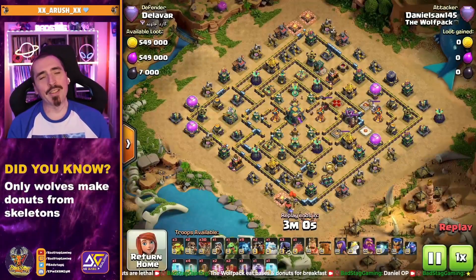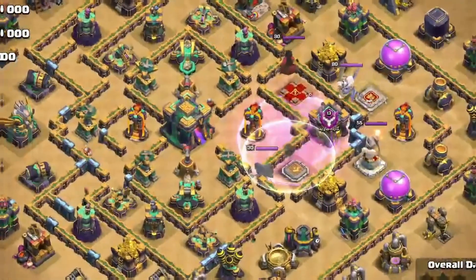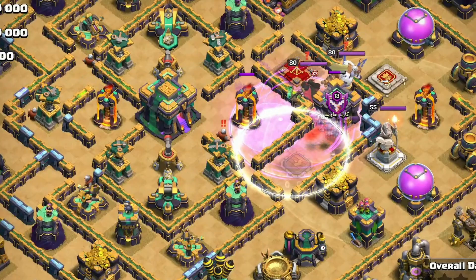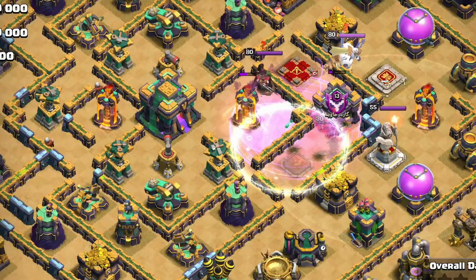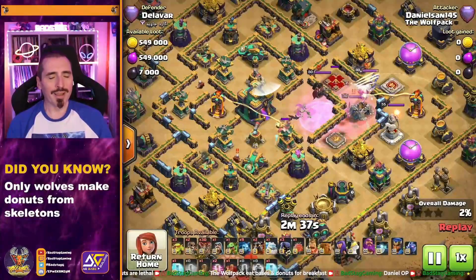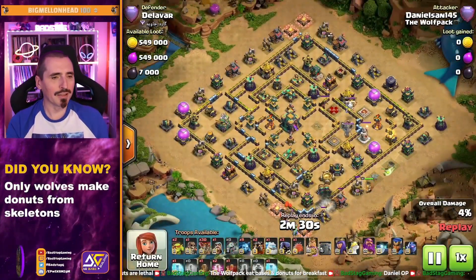Our final attack today is from the Lalo Master himself, the one and only Daniel-san. Let's see what he does with this ring base. Rage down, Invisi — he made that single Invisi — got the Skelly spell down, next Invisi, then the Bat spell, and now we're cooking. He's got the Invisi in the correct place and makes short work of it. Easily done. That one little slip-up at the start wasn't enough to make this attack anything less than perfect — because he's Daniel-san, and he's amazing.